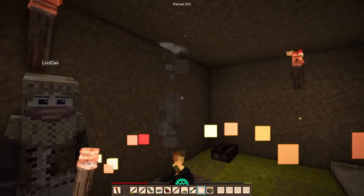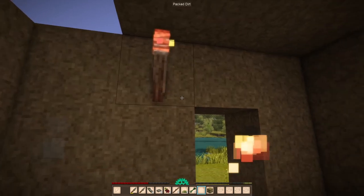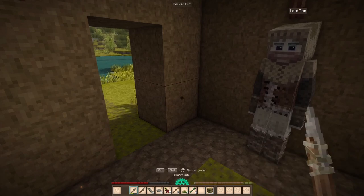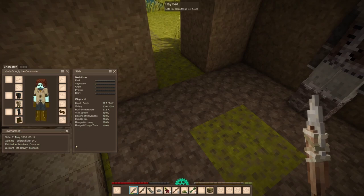If you hold something in your offhand and press C, that'll bring up your character sheet. Just press C and it'll show your equipment and your nutrition. Your health is the red bar at the bottom — if you hover over it, mine currently says 20.4.